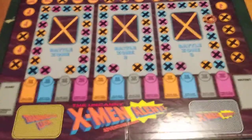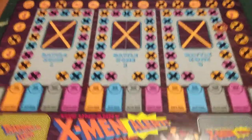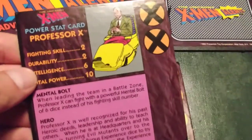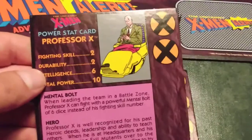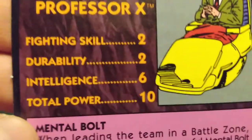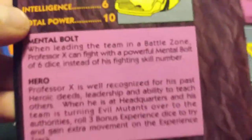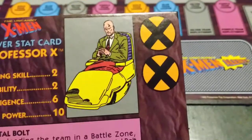In this game you're going to get this game board. And you're going to have these cards — you get to pick out who you want to be. These are your X-Men Power Stack cards, the character cards. They're going to tell you all the attributes: fighting skill, durability, intelligence, total power, mental bolt, hero. They're going to show a picture and show you how many X symbols you get on these things.